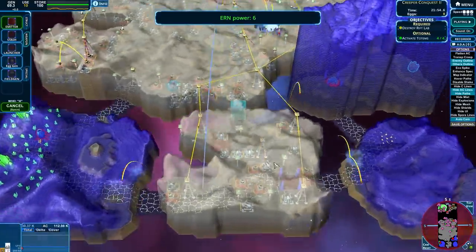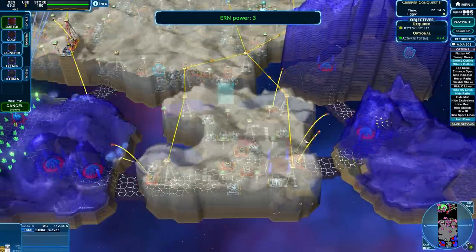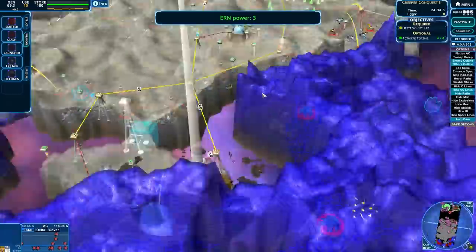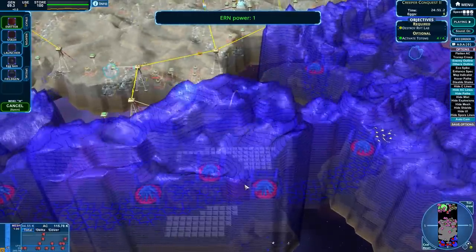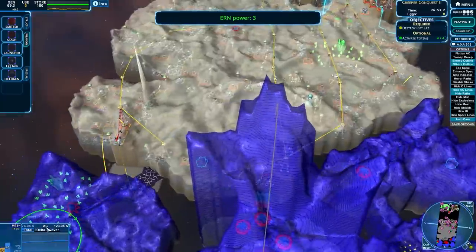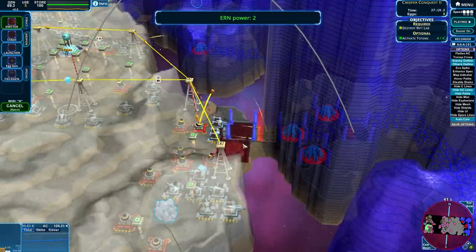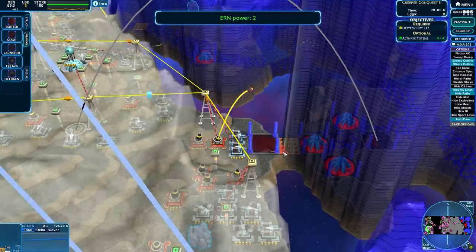Oh God, they actually took back that whole base — I was not even paying attention. It's because I destroyed all my emitters, and you weren't meshed up. I don't know if I want to push there — I want to go through the mid, because we're going to try and take out their super weapon. We're good on creep. God, they've got a lot of AC. We'll be through relatively soon. Let's just get an emitter ready to hang out. All walls must fall!